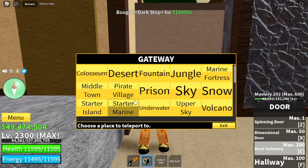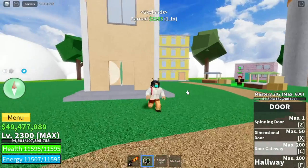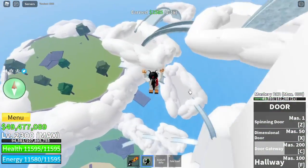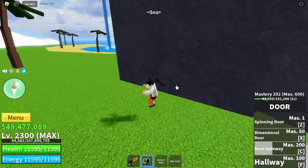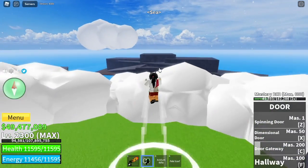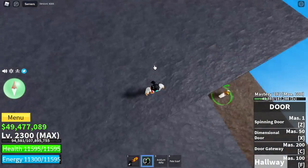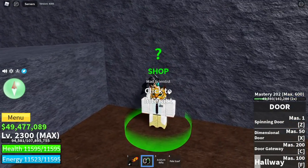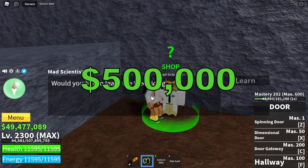Our next fight style is located in the Skylands. Same with the Dark Step, it is kinda hidden. But don't worry, I will show you the location of the NPC. Go back to the starting point of the Skylands. You can find him here, hidden in the rocks. We are looking for the Mad Scientist NPC. There he is, and he will sell you the Electric Fight Style for 500,000 Bellies.